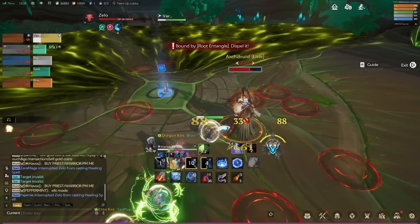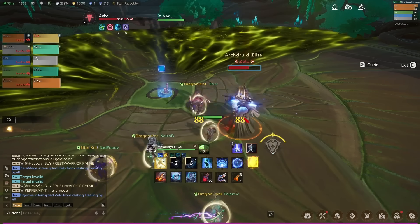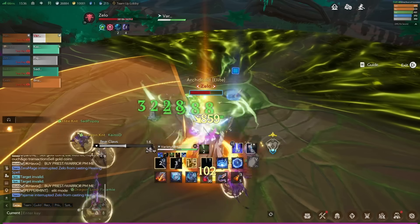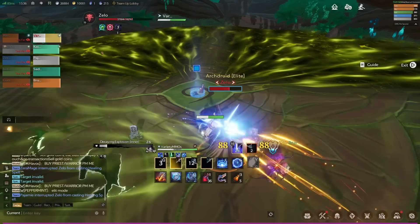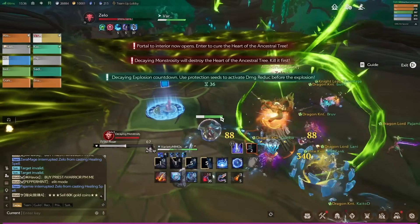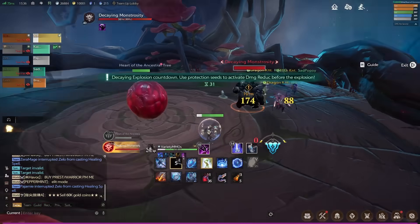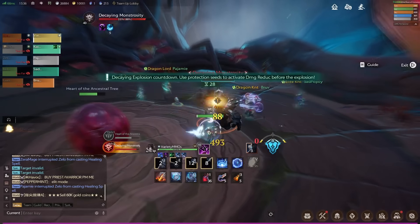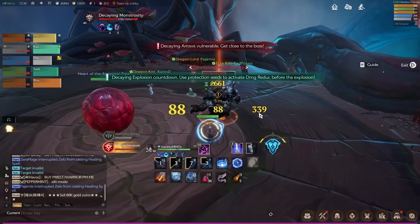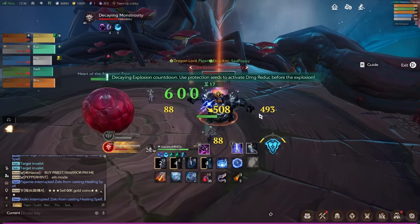When he pushes you into phase two, his abilities are going to get extra effects. Starfall drops bombs on the ground so you need to keep moving. The Bearclaw will do a much wider area, and the healing adds that you kill — that try to run towards him — they'll explode when you kill them, so you've got to be careful of that. Also, when you dispel people when they're rooted, they'll actually explode and do a bit of AOE damage, so you need to be careful when dispelling people as well. It's just the same abilities with slightly extra effects, usually related to AOE damage when you complete or fix the mechanic.